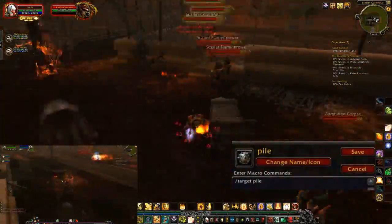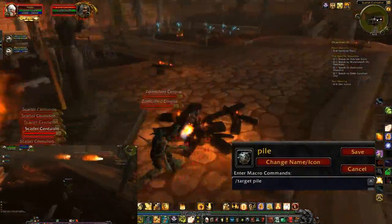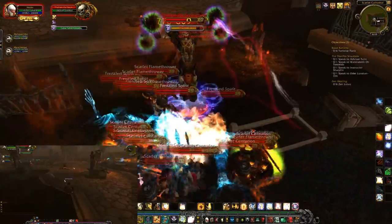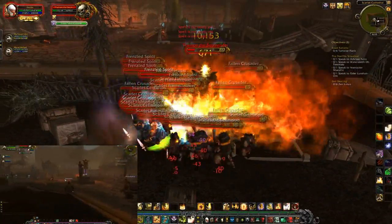I've made a macro to target the pile of corpses because I don't want them to spawn zombies over and over, since we are pulling these two pandarens through the instance. Once in a while I may have to drop a consecration to get the attention of the mobs since they're still fighting each other.